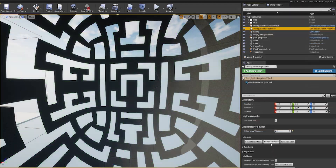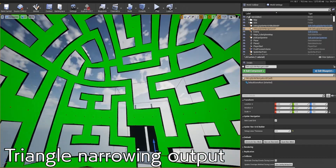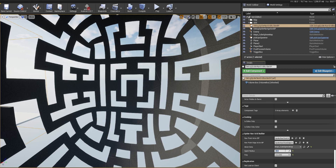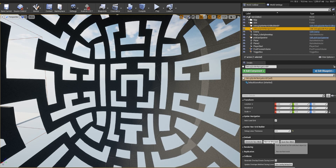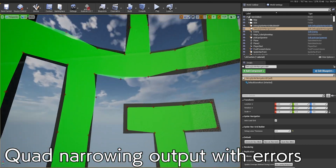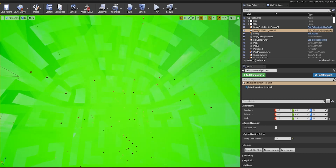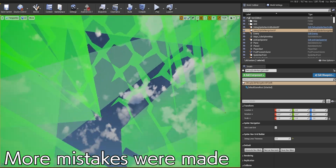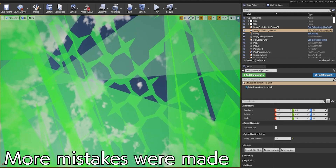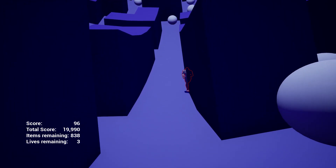That way, the specialized code for each polygon type was in its own respective function, with the extra benefit of better readability. Then I made a function called navmesh-narrowing to act as an encompassing function to the previously mentioned ones, and based on the selected polygon type, it would call the corresponding one. The reason for that function name is that along with removing duplicate vertices, these subfunctions also encode the agent radius by pulling the edge vertices inward, in an attempt to keep the AI from clipping through walls while pathfinding.